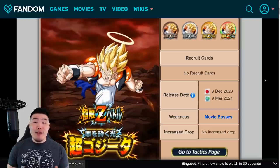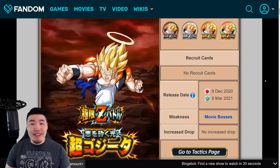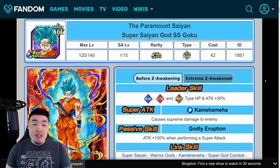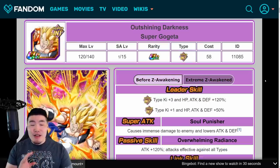Hey, what's going on guys? Welcome back to another Dokkan Battle video. In about 4 days from now, Global is going to be getting 3 amazing Extreme Z Awakenings for the Int Super Gogeta, the AGL Super Saiyan Blue Goku, and the Tech Super Saiyan Blue Goku. In today's video, I want to give you guys all the details you need to know about these units to get you guys ready.